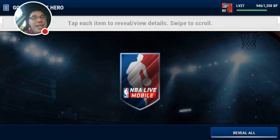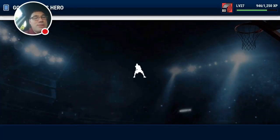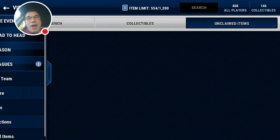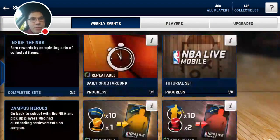One more Campus Hero star — can it be an elite? Last but not least, we get Cole Aldrich. But you know what, guys — we pulled four elites, a bunch of low-to-mid-80s players. Very, very nice. Let's take a look at the sets real quick — do they have a Campus Hero set or anything like that?